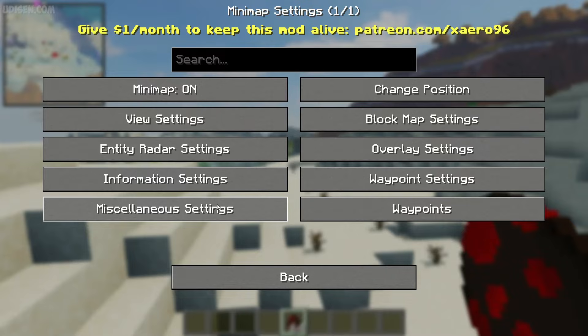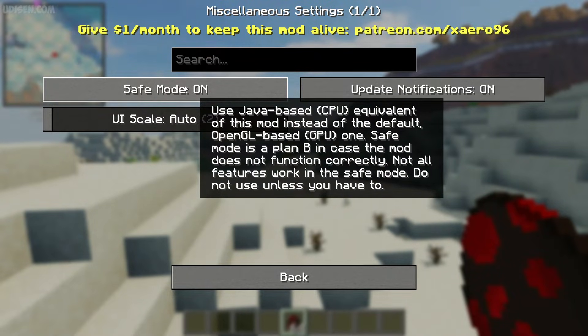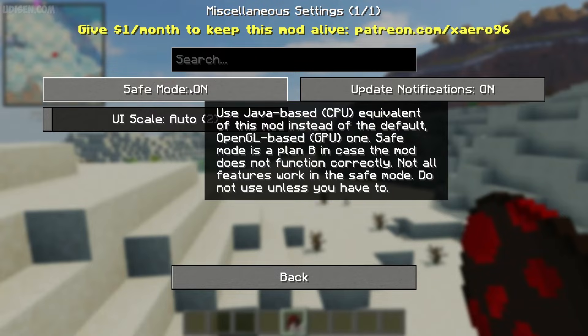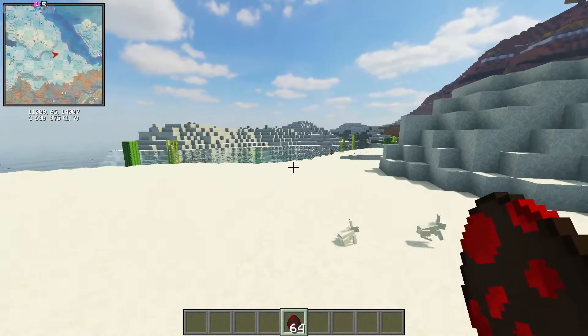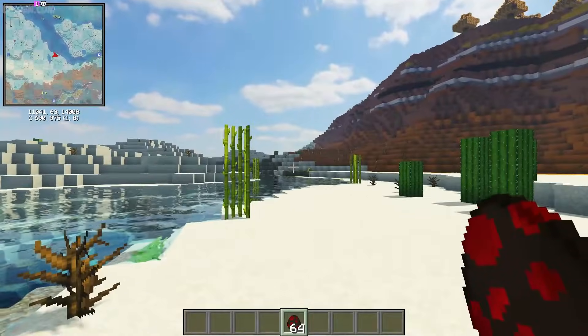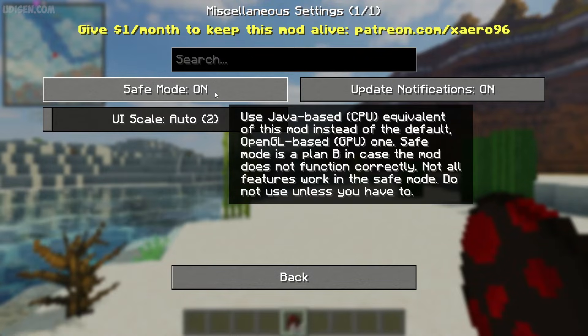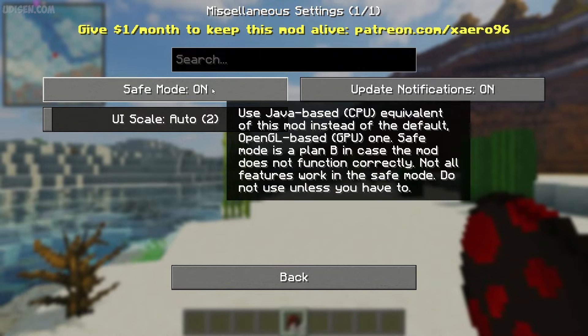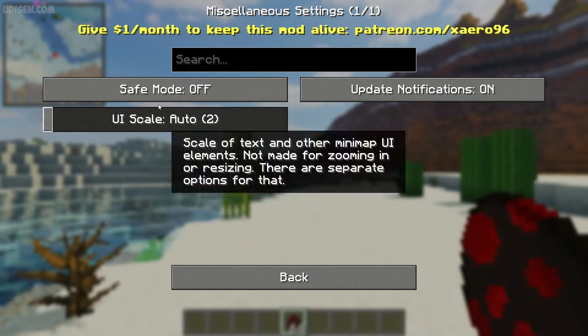In main settings, find the safe mode. Safe mode works correctly. If you have problems with bugs or lag with your Xaero mini-map — maybe you have a too old PC, because Xaero consumes a lot of resources — you can activate safe mode. It works not in GPU style, but CPU style. I don't know what that means exactly, but sometimes it helps with your bugs and lag. So remember: miscellaneous — safe mode.